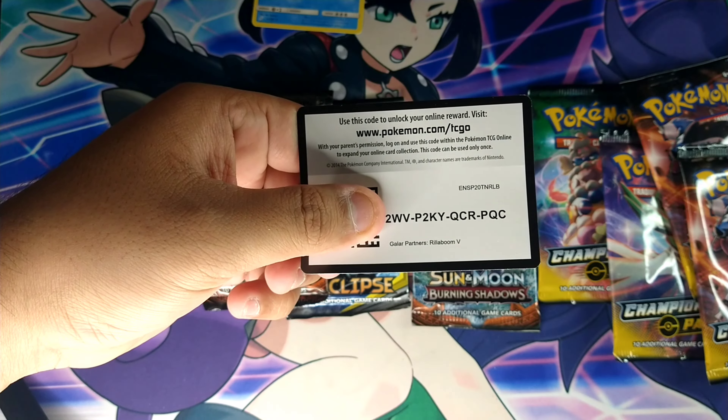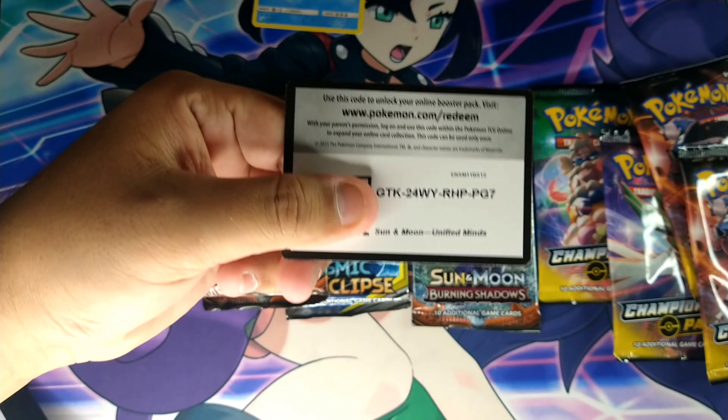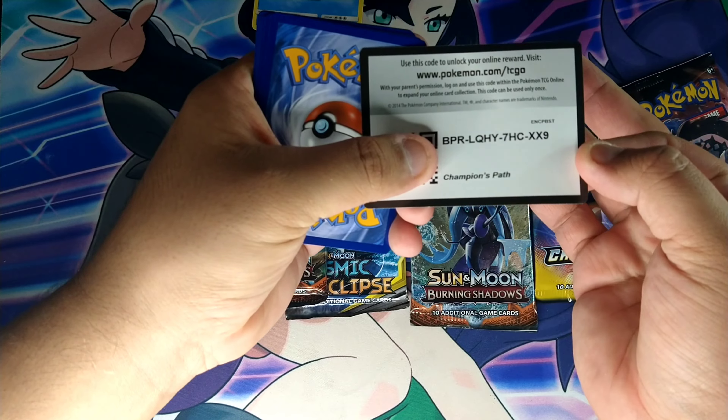Here's the code card, and here is another code card. Let's go ahead - this is the Champions Path. There's the code.